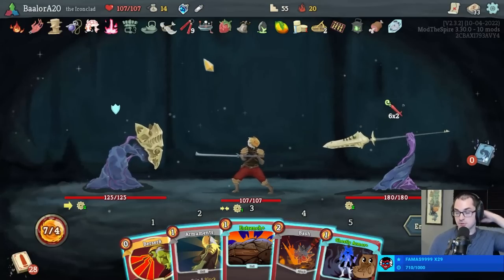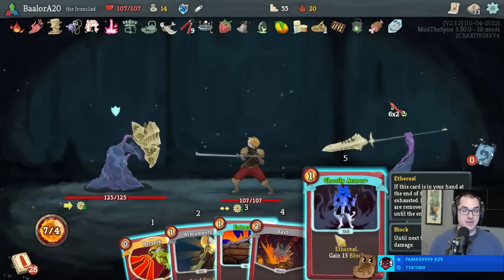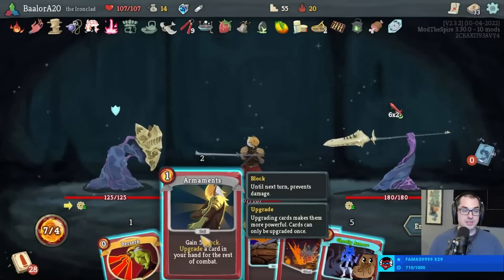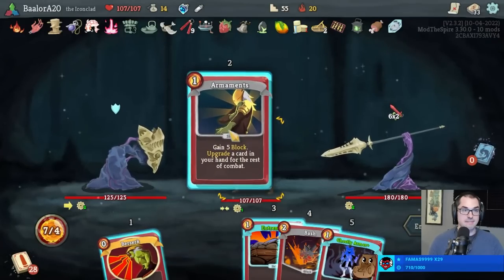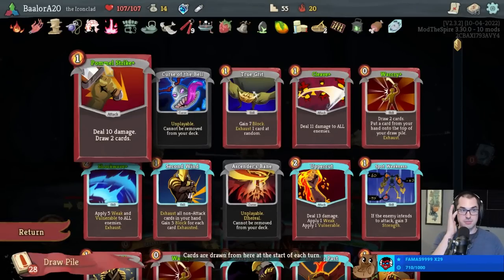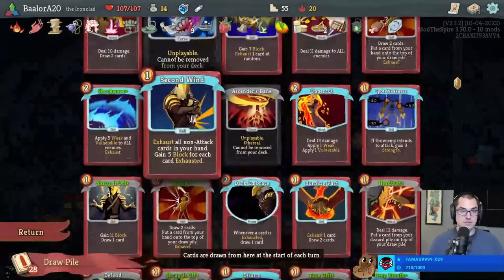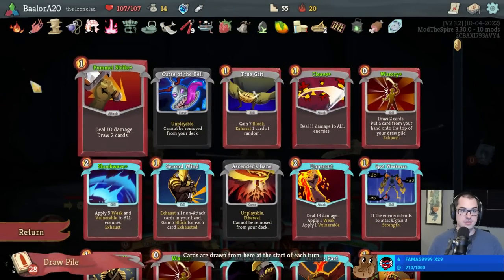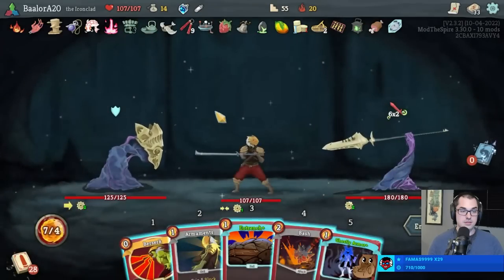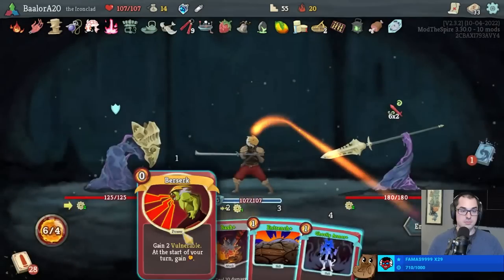Fumas, thanks for 29 months of support. We want to take 54 damage for Meat on the Bone value anyway - smart. Do I want to play the Bash here? I think I want the extra energy next turn, so don't play Bash. Though removing that artifact could matter. Still upgrade the Bash.